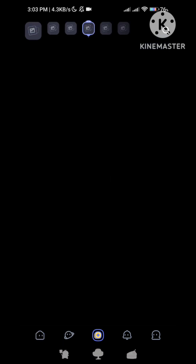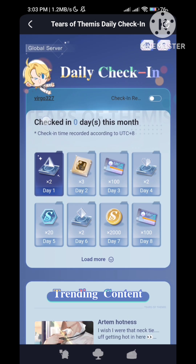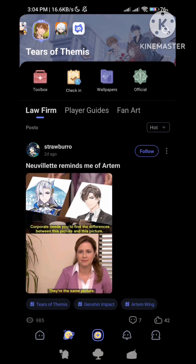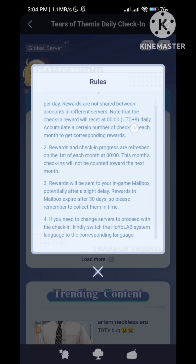So I will teach you how to do it. If you notice, if you go to your Tears of Themis check-in, it doesn't only show you global server as indicated here. And if you check your toolbox, there's only one check-in, which is for global only.